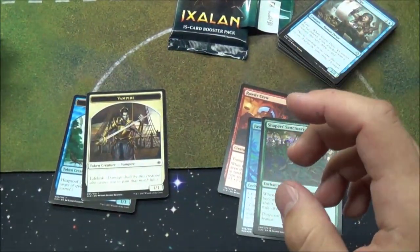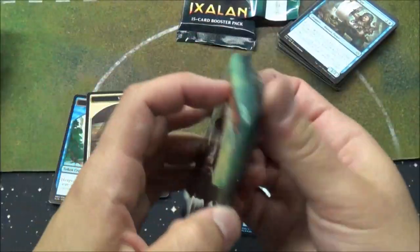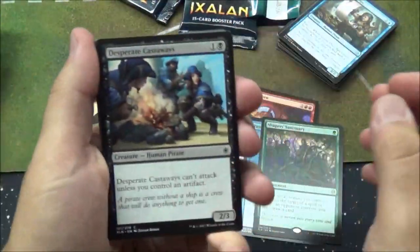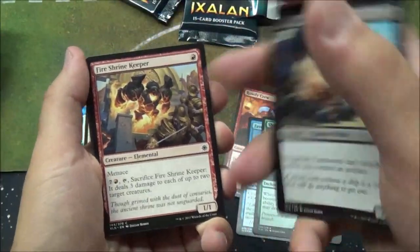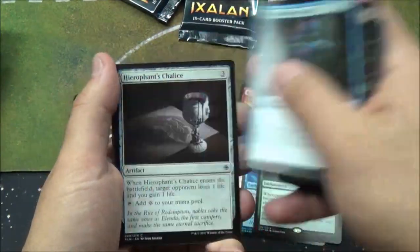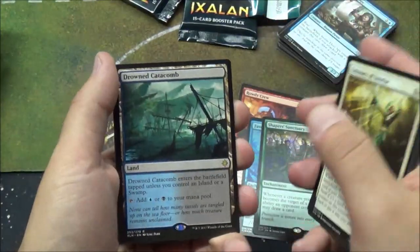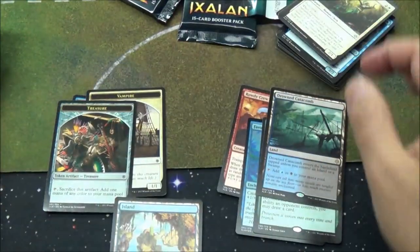Ended up going 4-0 perfect — did not lose a game at all. And because of tiebreakers, essentially, they say you get third because your opponents didn't do as well as you. Because that makes sense. But I'm not mad — everyone ended up splitting the same amount for top three. We got Drown Catacombs — sweetness. I love the Island art on that, pretty.